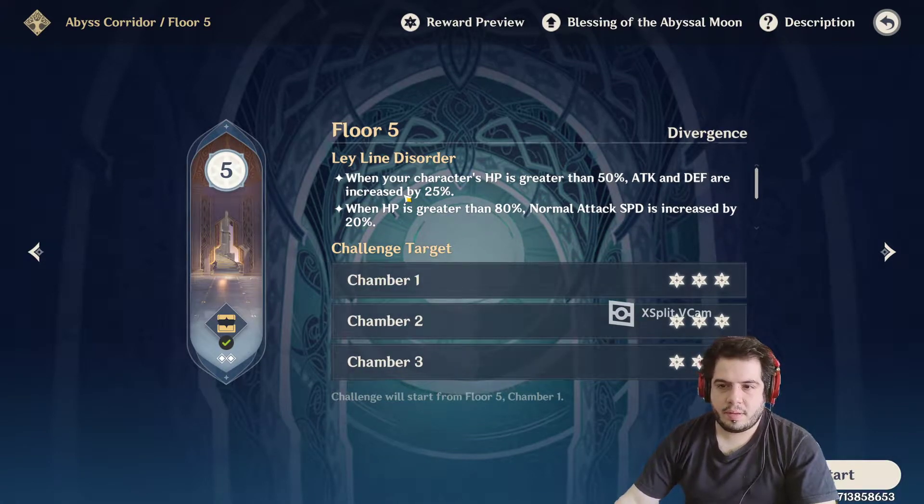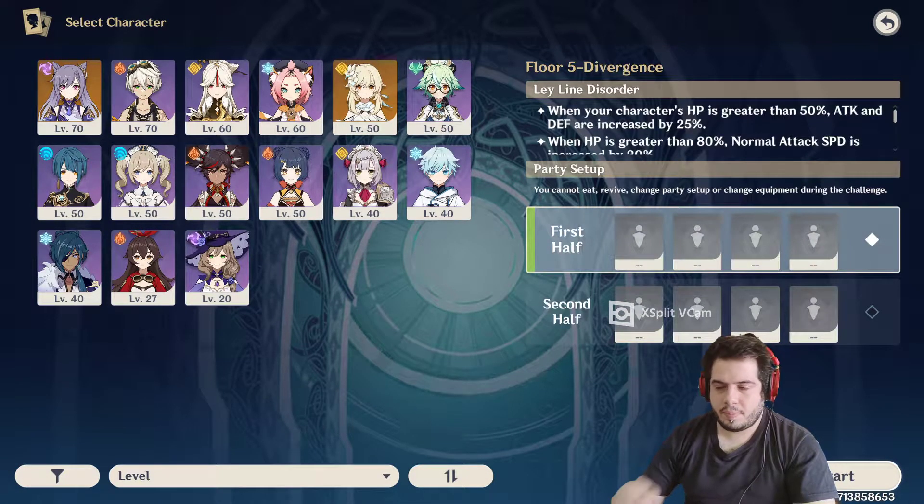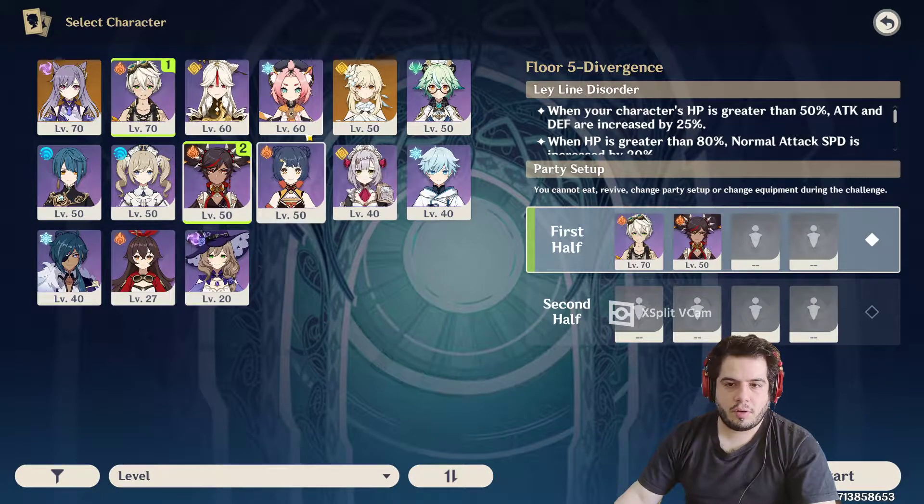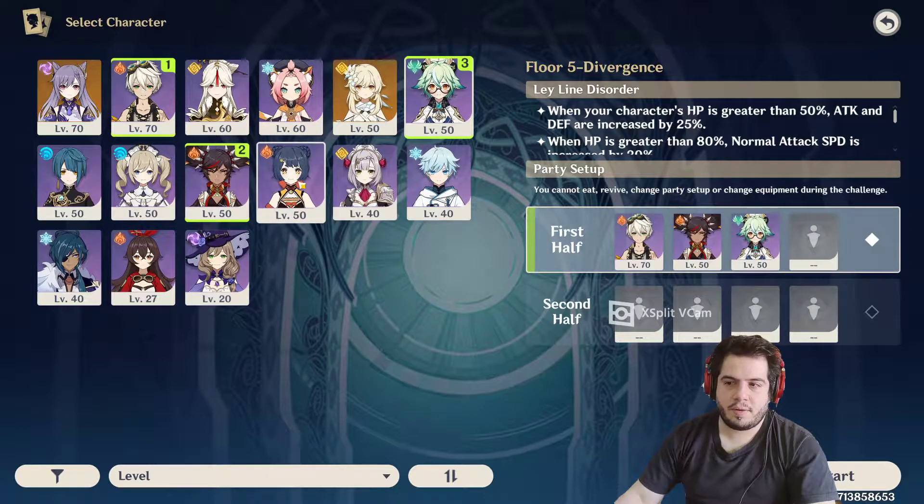In this floor, the Ley Line Disorder says that when your character's HP is greater than 50%, attack and defense are increased by 25%. And when HP is greater than 20%, normal attack speed is increased by 20%. So we need to keep our health high, and at the same time, in the first part of each room, we need to focus on Pyro damage and Elemental Reactions.